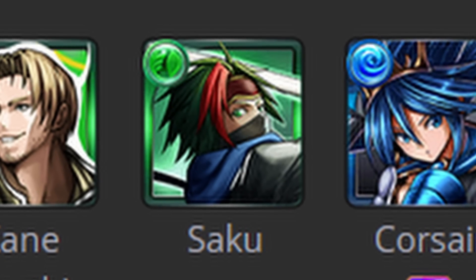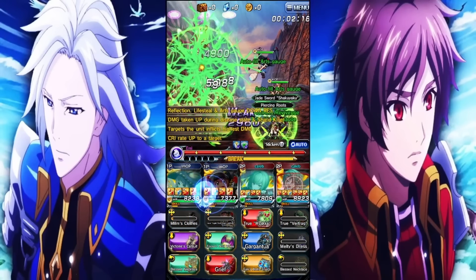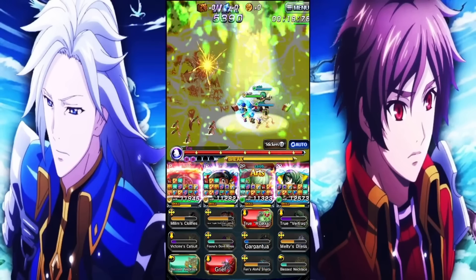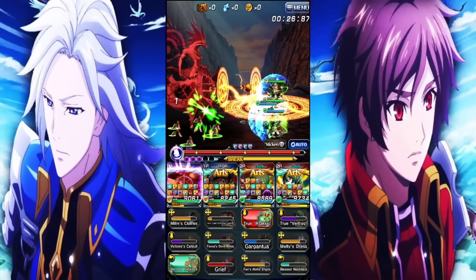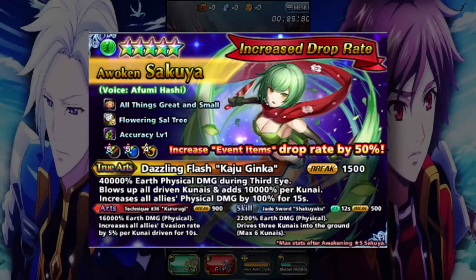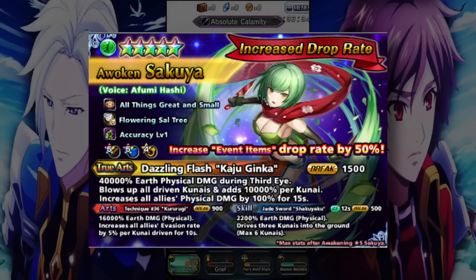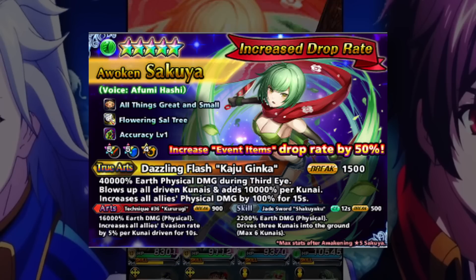You may have noticed I haven't even talked about Sakuya yet. Is Sakuya even good? She's one of the other newer ninjas and yeah, she's still pretty solid even nowadays - I would say she's okay. Her gimmick is that she's able to place kunais with her skill, and when she uses her true art she'll detonate all the kunais she has planted. When she detonates them, her true art scales up in terms of damage so she hits even harder, and she's also buffing up everybody's physical damage.